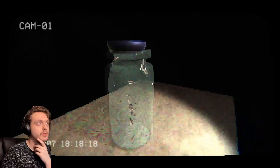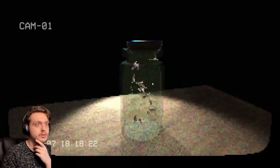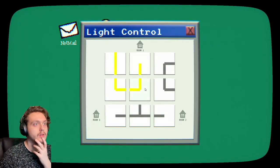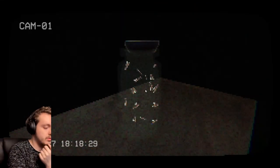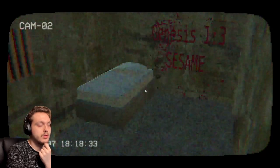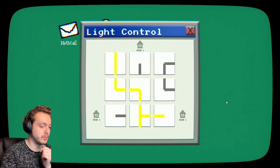Are the lights on in room 1 now, or were they always on? They might have always been on. If we go to room 1 — they're out. We go to room 2. So let's only do room 2 for now.